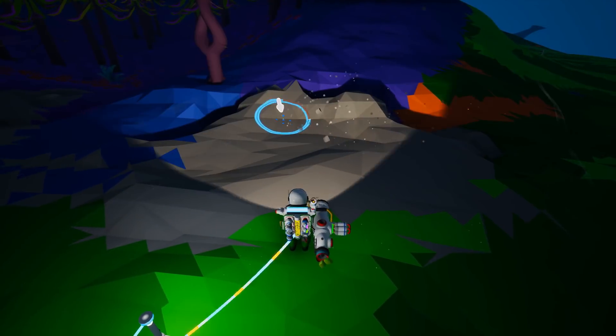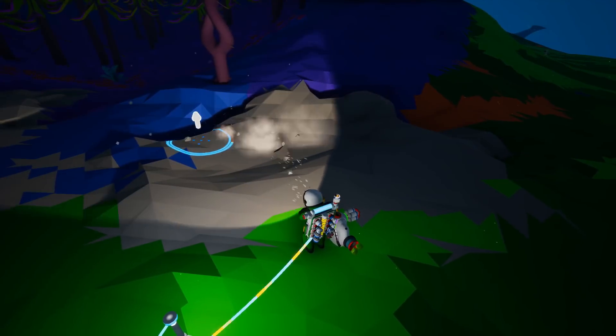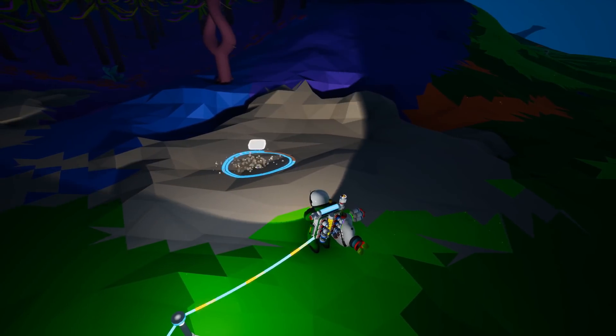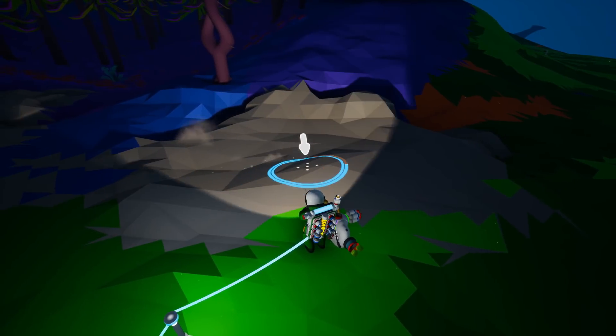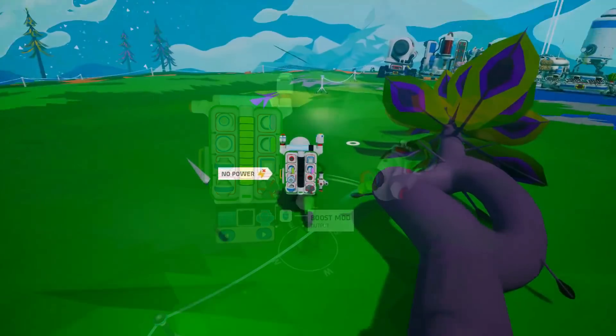The inhibitor mod prevents the Terrain Tool from changing the terrain — no digging, no elevating, and no flattening. It does, however, allow collection of materials that are poking out of the ground without changing the terrain. It doesn't seem like a very interesting tool until you start looking at mod combinations.